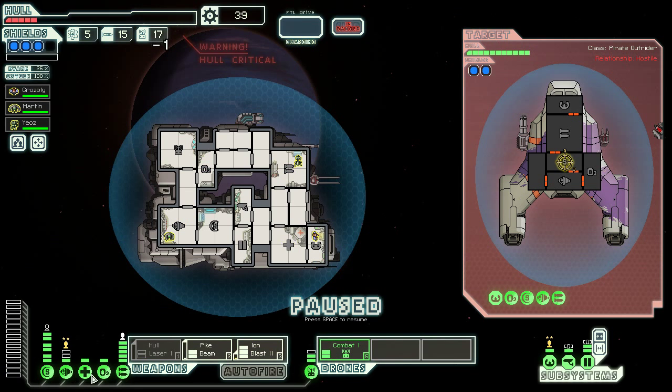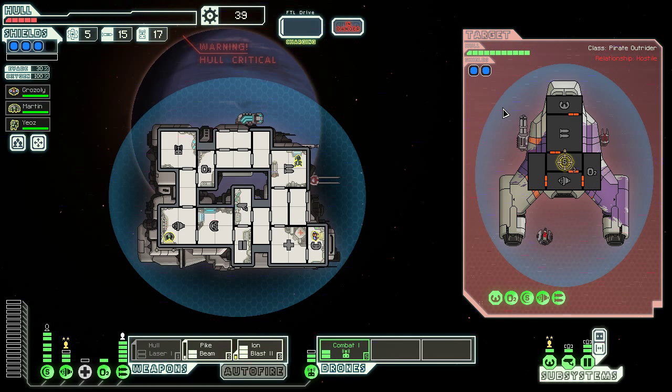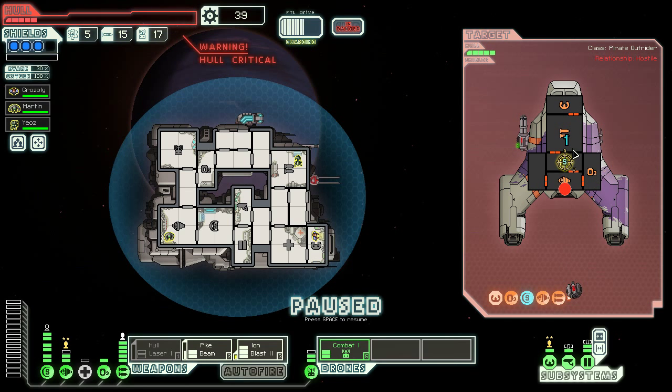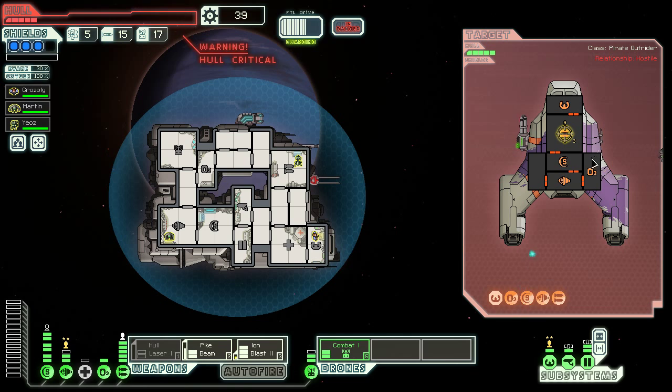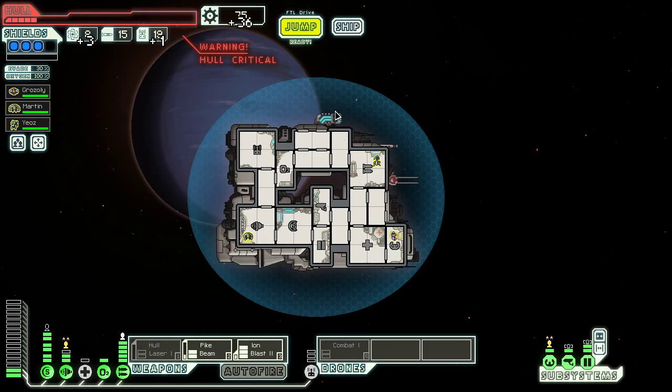We need some dodge. Hopefully I can get some damage in pretty soon, because my ion missing is a bad start. Not even good weapon experience yet. Let's hit every single system. It looks like we're going to start cycling our ion shots here — that's what I needed to do last fight, just work on disabling these things. That means their shields are up but it won't matter because they're dead. That's a terrible surrender offer because I don't need missiles.